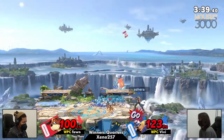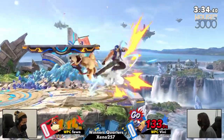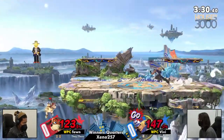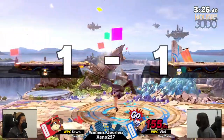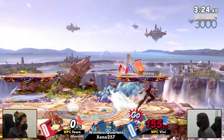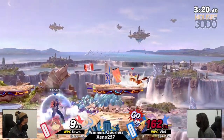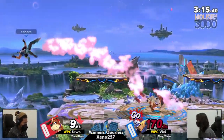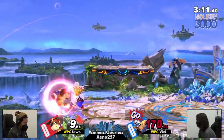Gunman. Fawn's always had the fastest gunman ready at the most perfect times. VB's going to have to get this stock, and that dash shot will seal it out. They're even now — you never know. Just the KO potential from Terry: one, two combos into power geyser, a buster wolf. Duck Hunt has to find one of those setups.